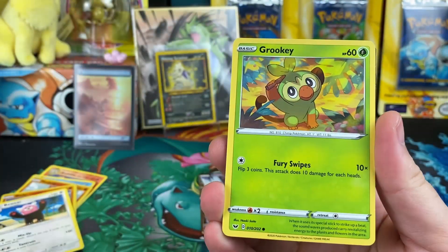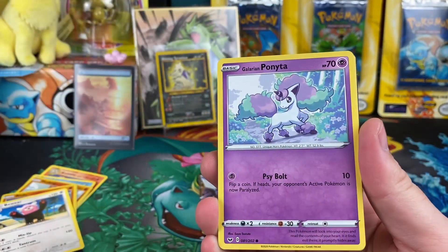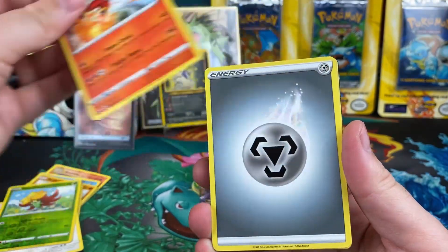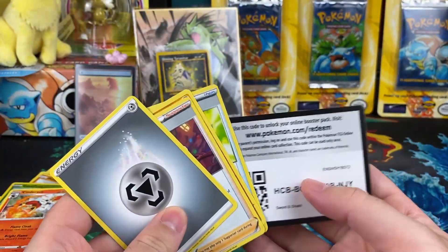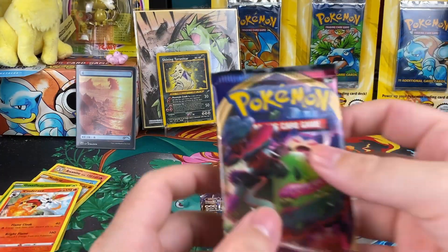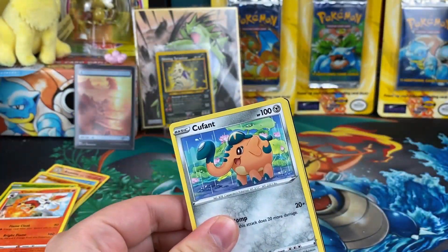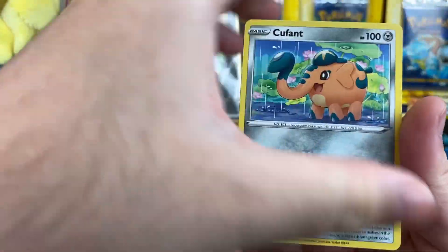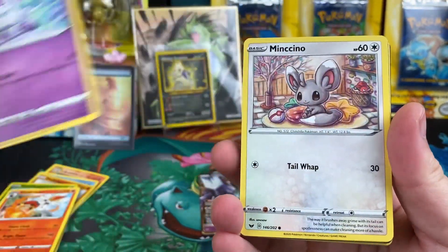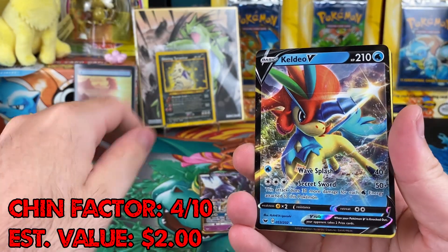So now we got our Sword and Shield packs. Out of here we would definitely want the Gold Dogs. Haven't gotten any of those yet, and we're still not going to get any of those, it looks like. We got one more — let's see if we can do it. Slowly making our way to 500 subs. As we get Keldeo.